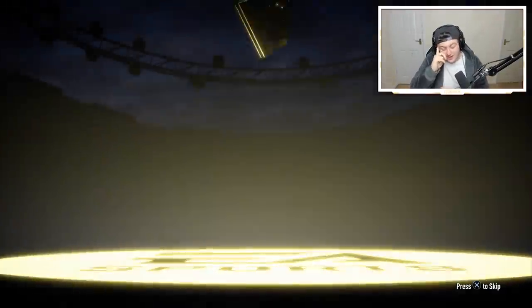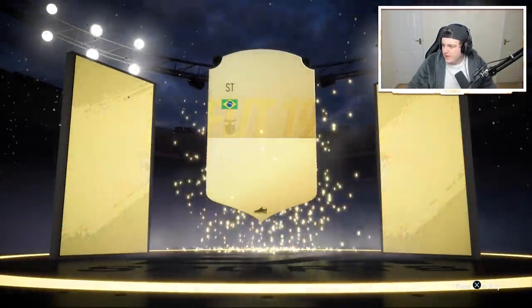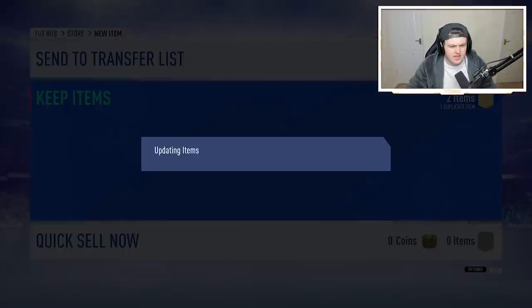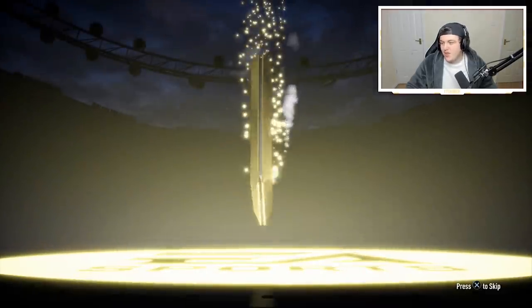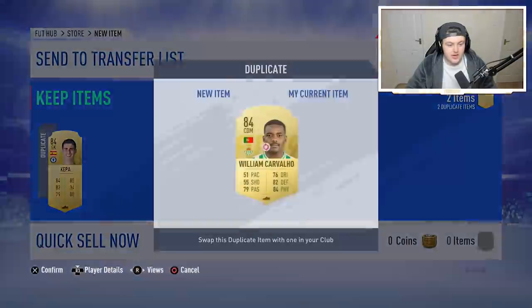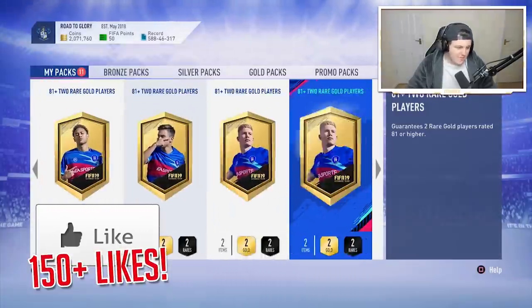I also forgot — we have a couple of hero cards in the game right now: hero Rashford, hero Tadic, a new UCL Marega, a Man of the Match Rodrigo, a Man of the Match Fabian. So we've got a lot of good players we can pack. Coming up we get Spanish goalkeeper Kepa at 84 — not bad. I've already got a couple of 84s in the club I can send to the transfer list.